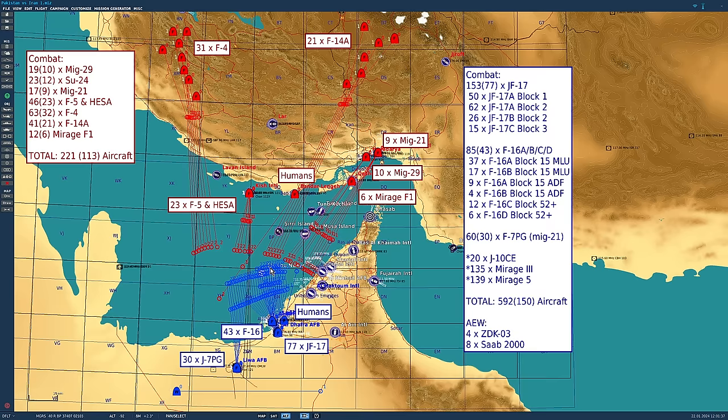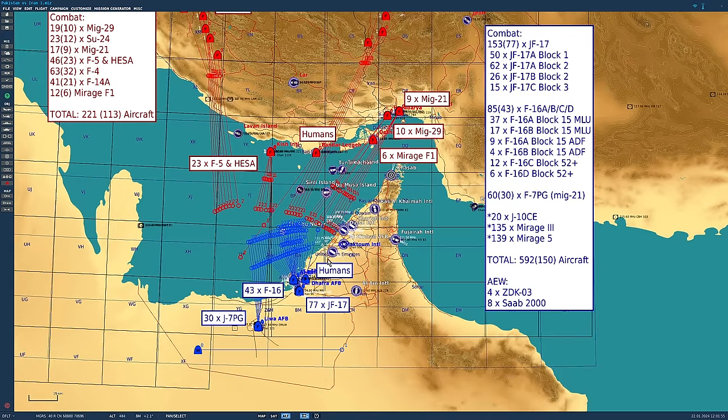Today is the entire Iranian air force versus the entire Pakistan air force. The terrain overview: this is the south of Iran from which Iran will be operating, and this is UAE from which Pakistan will be operating today. I'm going to line the air forces up and press go and make them fight, with some added humans in for a bit of fun.